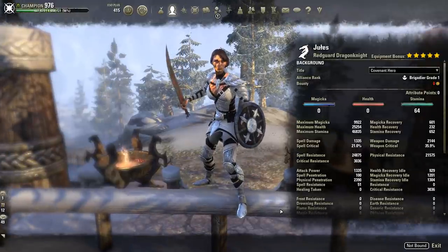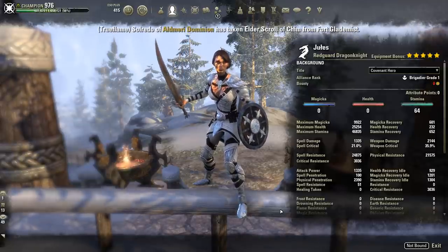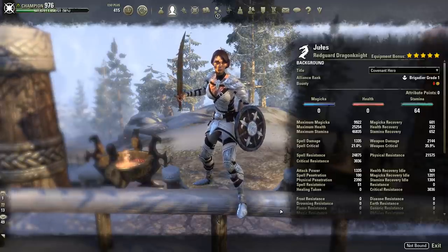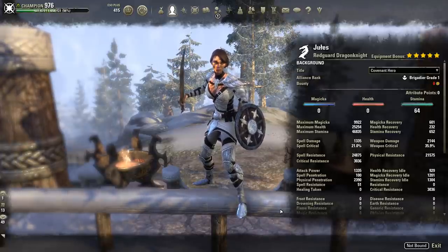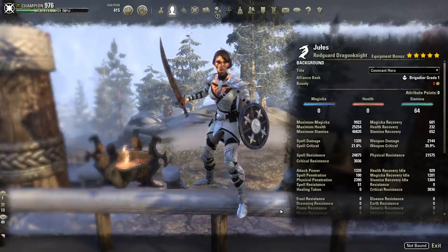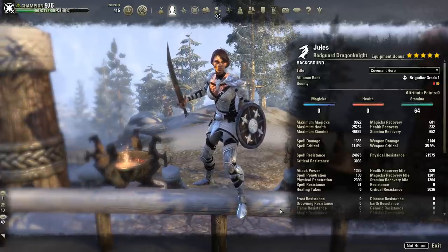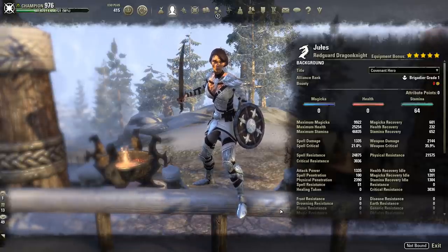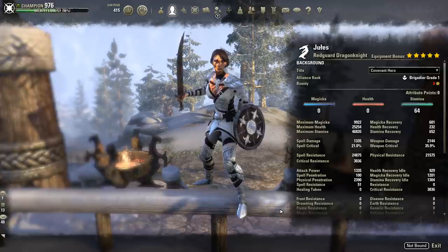So that is pretty much the entire build from A to Z. It's very simple and an easy play style in general — it really works off being outnumbered, using things like Fury and Rearming Trap to turn the tables in your favor. I hope this is helpful — if you have any questions, comments, or concerns just leave a comment below or contact me on Twitter or Twitch. I hope you guys have a great day, bye!